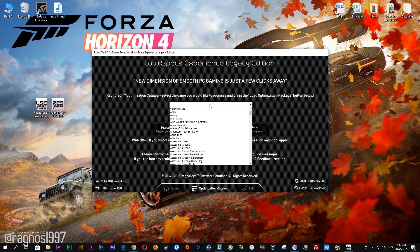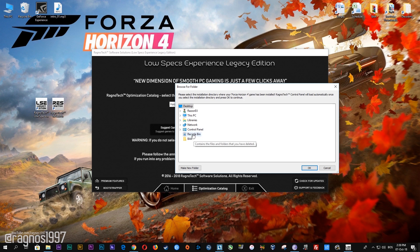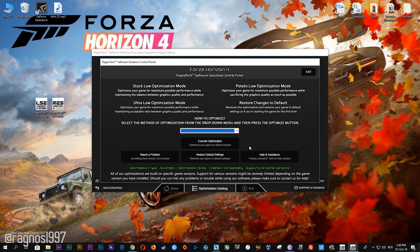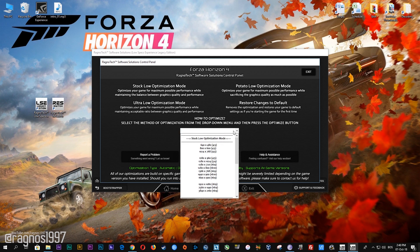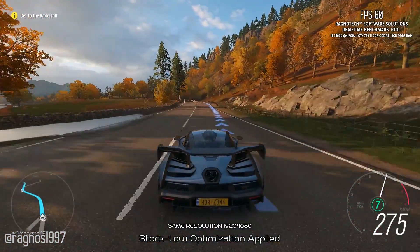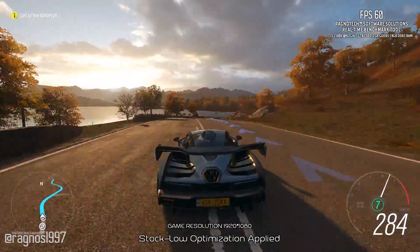Once you find yourself on this page, simply select Forza Horizon 4 from the drop-down menu, and then press load the optimization package. Now select the destination folder where your game has been installed, then press OK and this window will pop up. Here, select the method of optimization and resolution you'd like to run your game on. After you've done that, simply press the optimize button and then start your game. Feel free to experiment with the resolutions and optimization methods to find what suits your system the best.